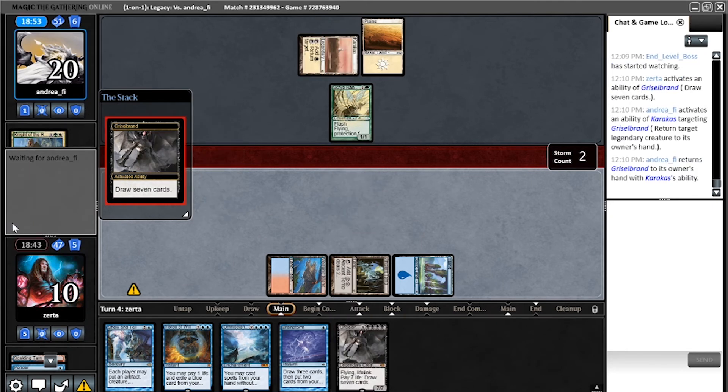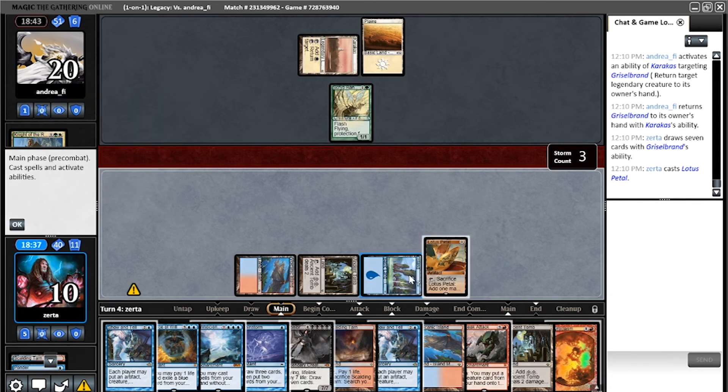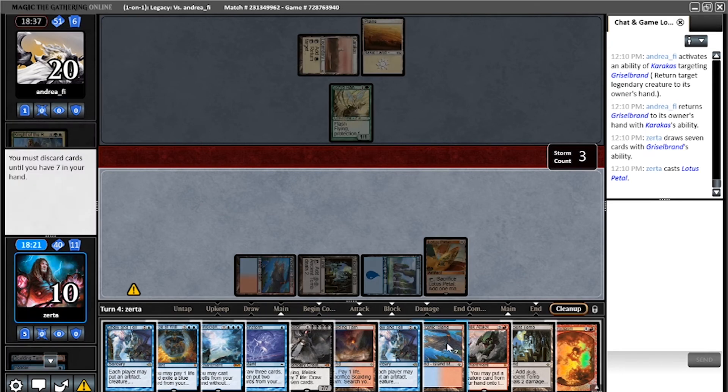I am not dropping the Emrakul — seven should be far more than enough. Cast Lotus Petal and move to discard. Discard Volcanic Island, discard Ancient Tomb... I don't really need the Brainstorm. How much do I actually need that fetch land? How much do I actually need that Sneak Attack?